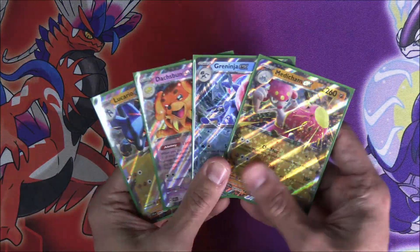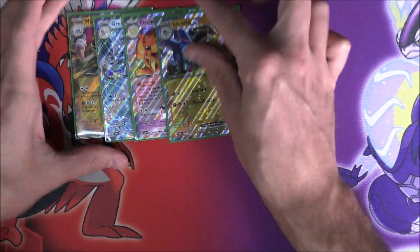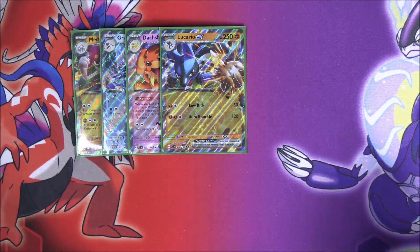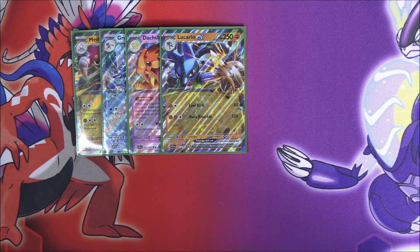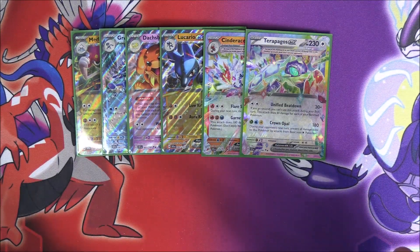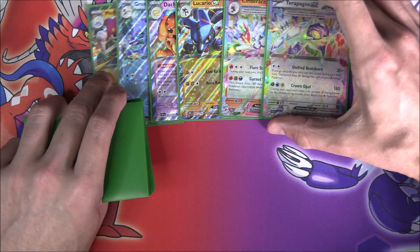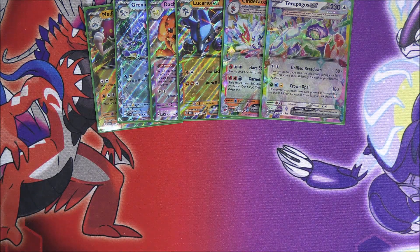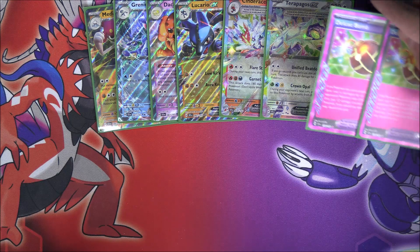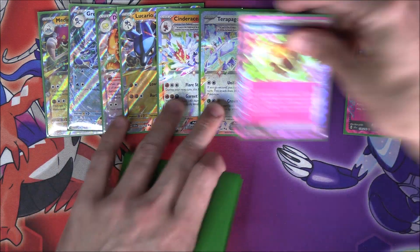We got four EXs from box three — not the six I initially said. Six regular EXs overall, a couple of which were bulk EX Battle Deck reprints. We also got the two Stellar Terrors in Cinderace and Terapagos right there. And then we bombed ourselves with two Deluxe Bombs, putting us up to eight. I haven't been in sync but oh, the excitement — this has been absolutely amazing.